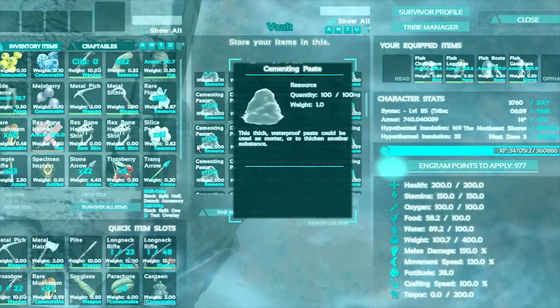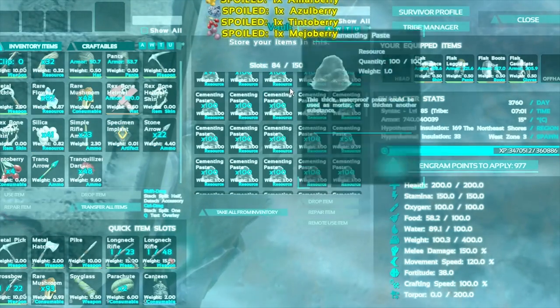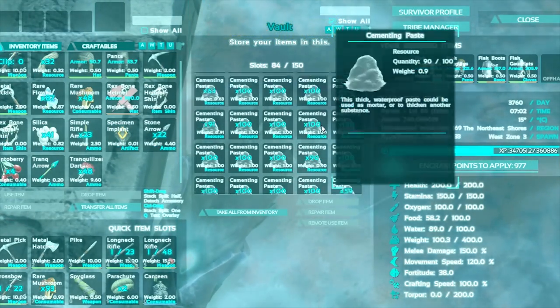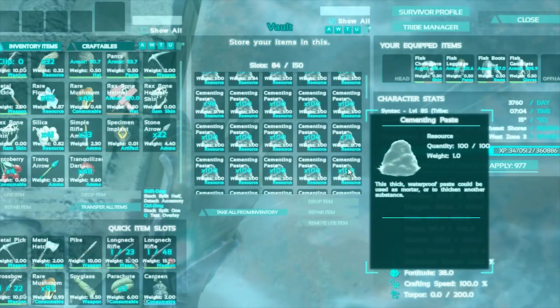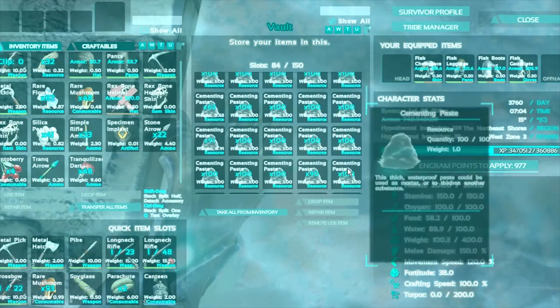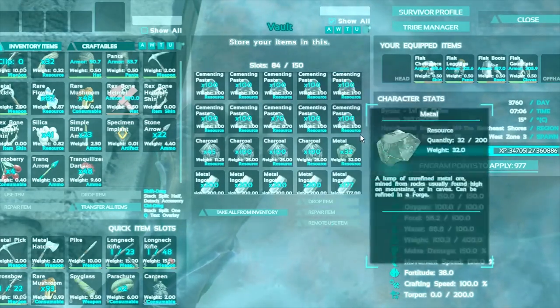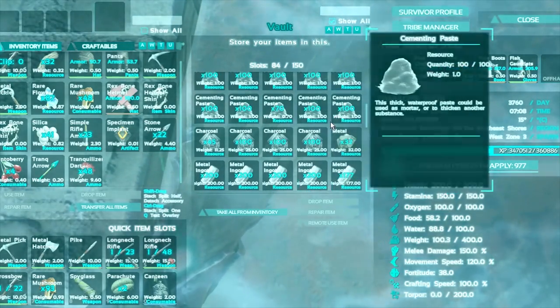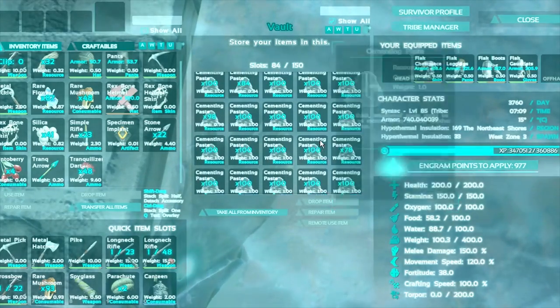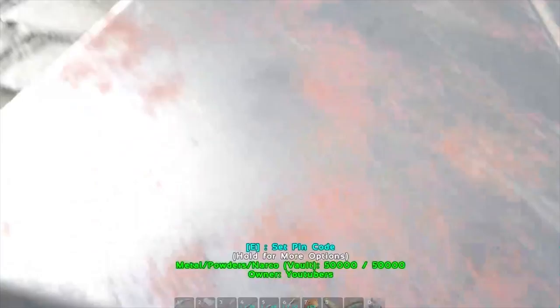Obviously the frogs make it easier, but then you have to bring your frog over to the swamp. Even if you don't live nearby, it's not that great. But check this out — 1,000, 2,000, 3, 4, 5 — around 5,000 cementing paste, and this is all from between today and yesterday. You get insane amounts. I'm not sure if this is affected by the rates on a server, but definitely you'd still get tons.